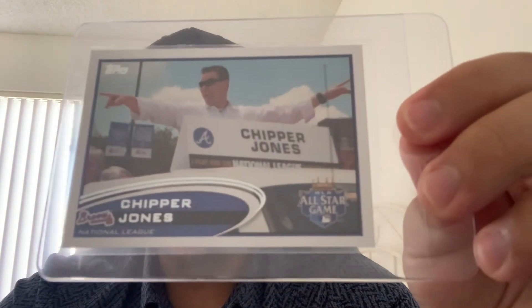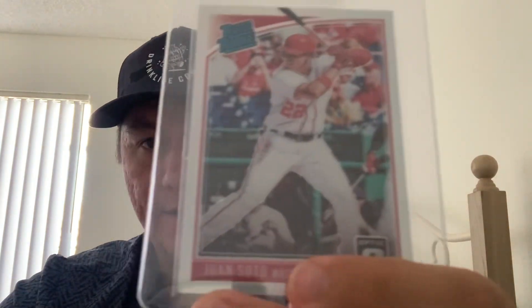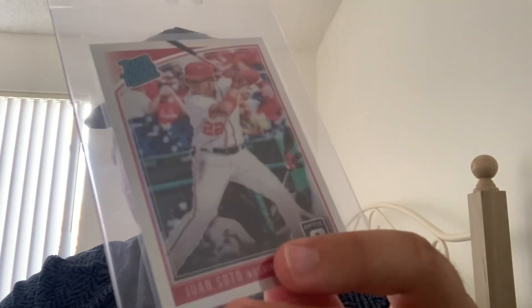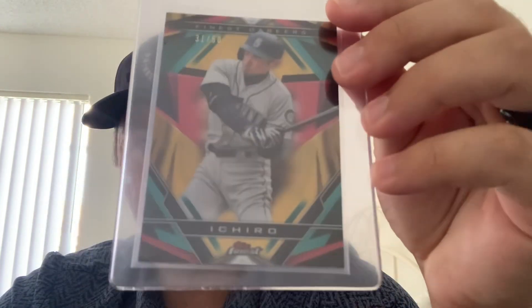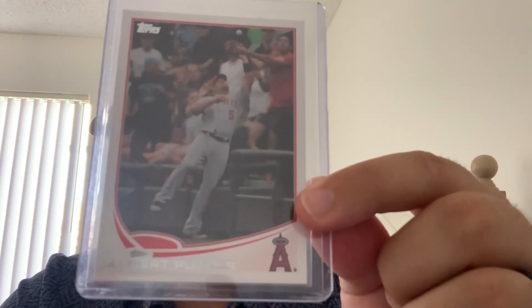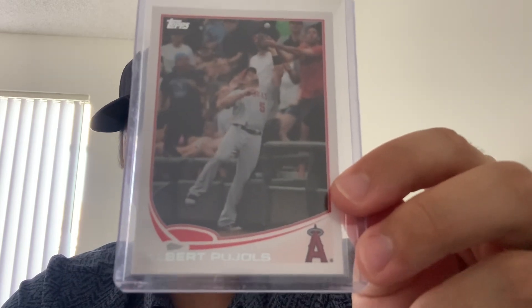Also in the PSA order: a 2012 All-Star game Chipper Jones — I think it's his last All-Star game, cool image of him hopping out of a taxi; a Juan Soto 2018 Optic holo from a garage sale lot — a recent sale was pretty high, much higher than the base; a 2020 Finest Careers Ichiro gold out of 50 — a little worried about the back corners but I'd be surprised if it doesn't gem; and a 2013 Topps Pujols out-of-bounds parallel.